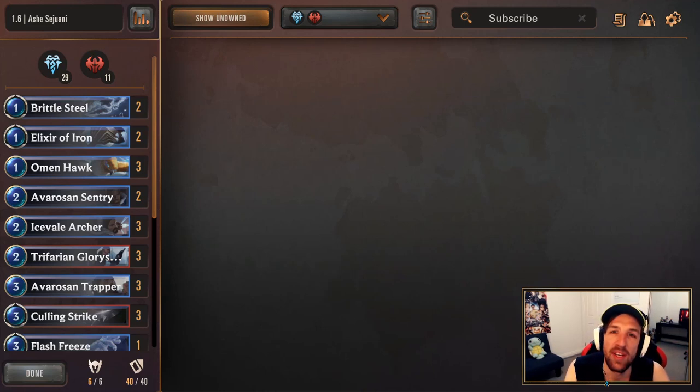Hello, how is it going? It is Faco coming up with you with another Legends of Runeterra deck guide, and I've got the last but not least in terms of the decks I've been sharing recently. Ash Tejuani is going to be last up in terms of all the meta decks I've shared with you guys — decks that I recommend you can climb with. The big meta decider, Ash Tejuani — you can't go wrong really playing this deck.